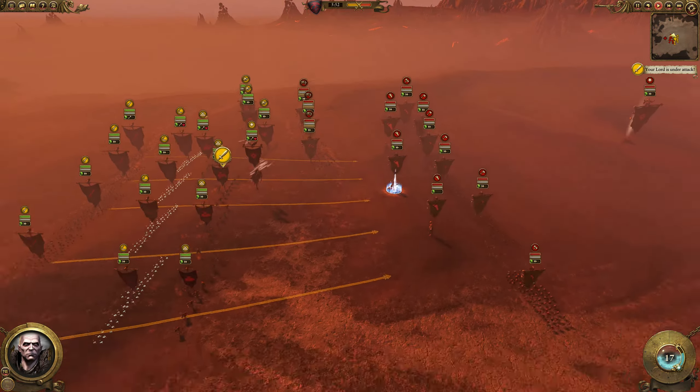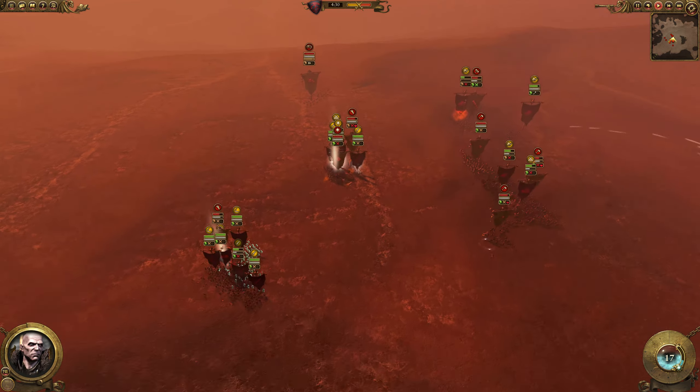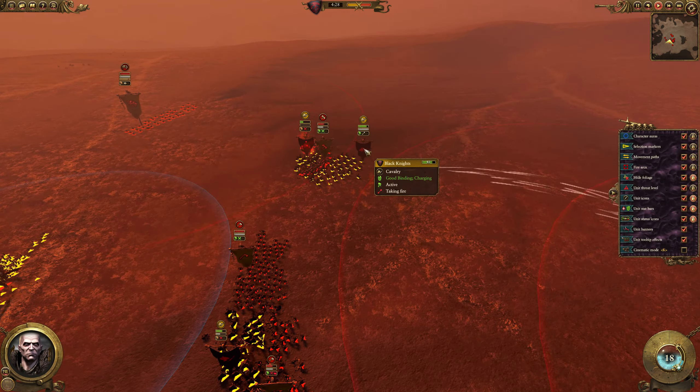I flanked those Savage Orcs from the side. I am getting Spirit Leeched, which is not great. I'm going to pull out my General because that's not ideal. There's going to be an engagement here — it's Schmuck's General versus my General, and my General is not looking too good here. But this is going to be a close one. I'm going to get a nice rear charge into these Black Orcs — should be a lot of damage.